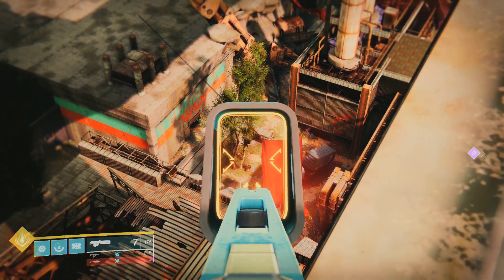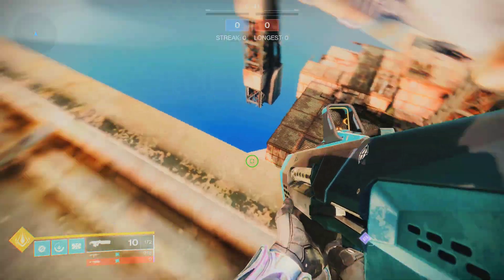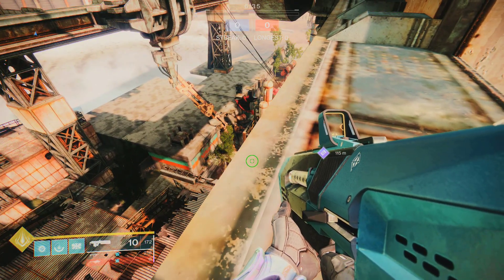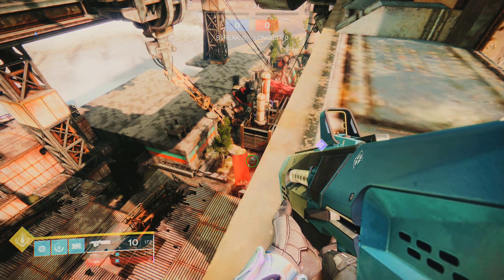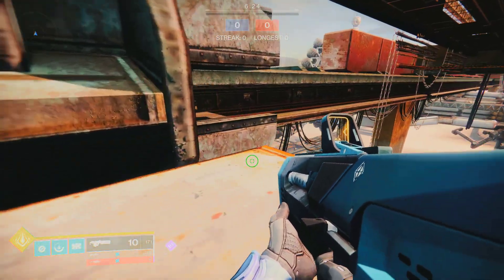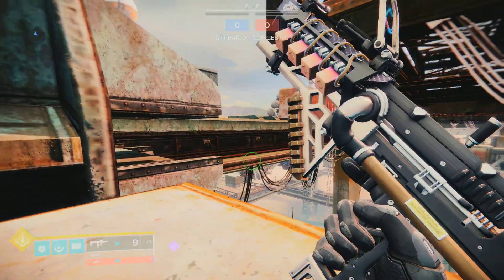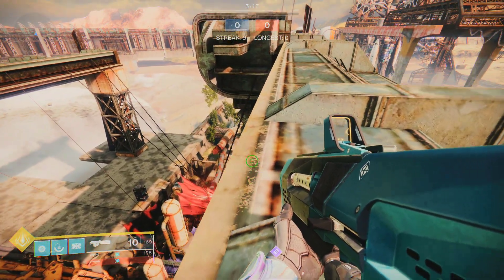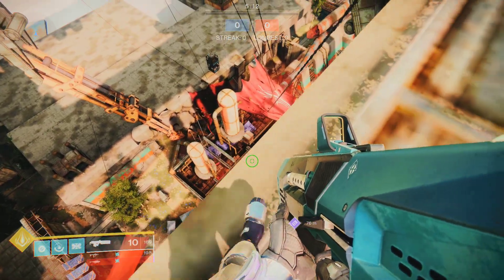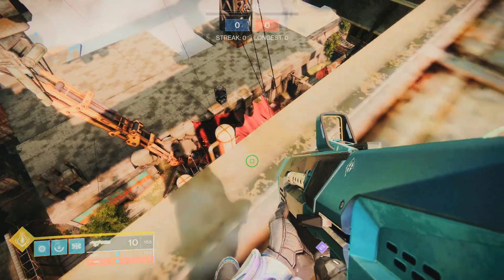If you have a scout rifle, you could shoot other players from here. I wouldn't recommend doing this — this is for demonstration purposes only. I am not encouraging anybody to go out of bounds, cheat, and shoot other players. It's kind of interesting what Bungie made concrete and what other assets they made not concrete. You've got a clear view of the map here, and you could absolutely wreck players from up here, no doubt about it.